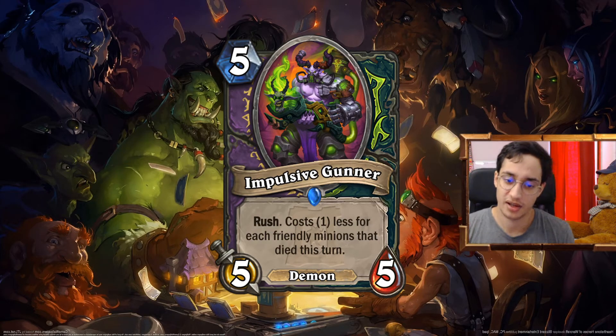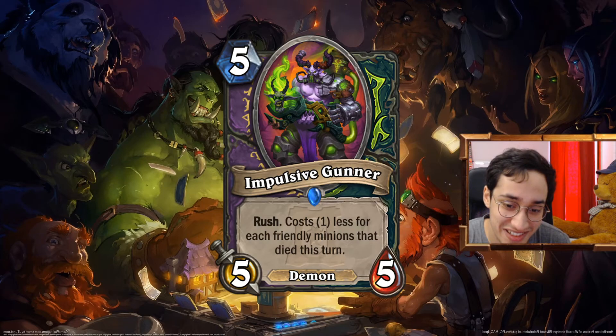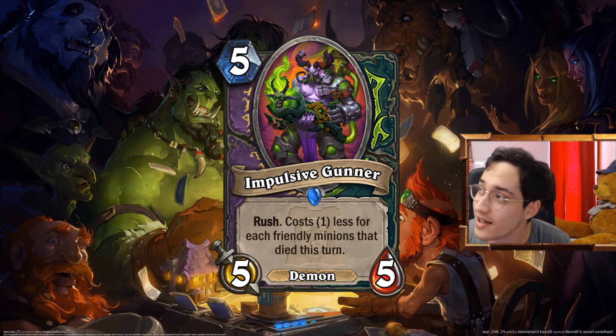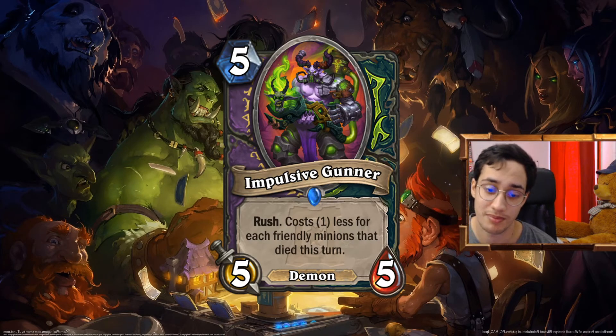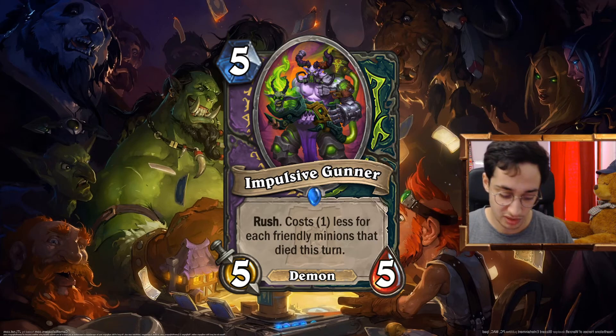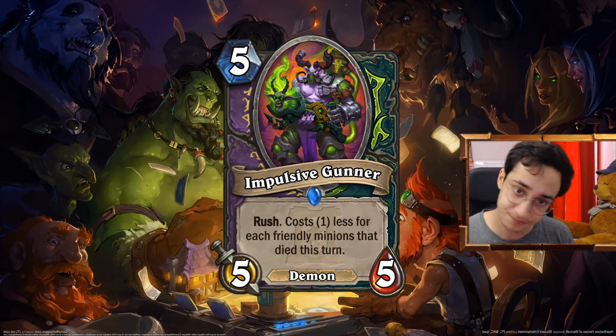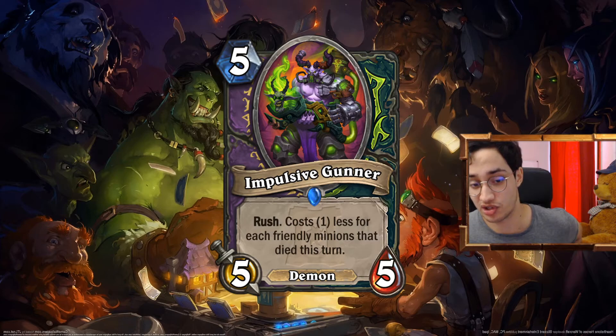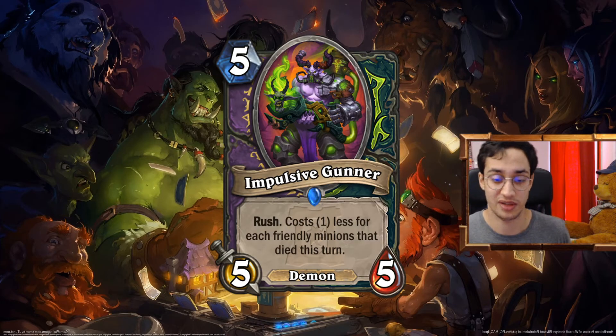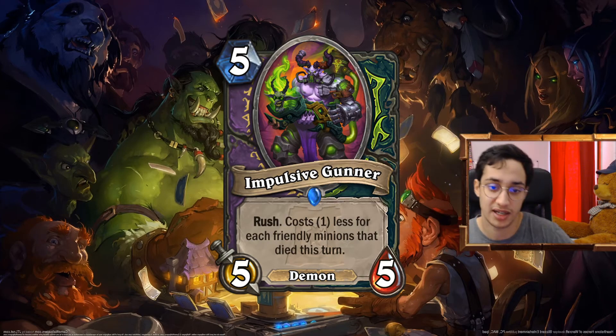The Impulsive Gunner — we talked about this. You can run it in Galakrond Warlock. You have a lot of token generation and ways to summon tokens. It can be a 0 mana 5/5 Rush — and it's a Demon. Maybe you play it in Cube Lock — you could play it in a Cube Lock heavy on early game with Plague of Flame and play it quite easily before the Void Coder. On Gul'dan it's a 5/5 Rush, or maybe a 7/7 Rush depending on if you have Marganis or not. I think this is really good in Warlock too.